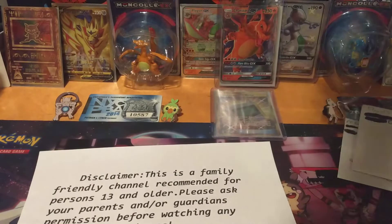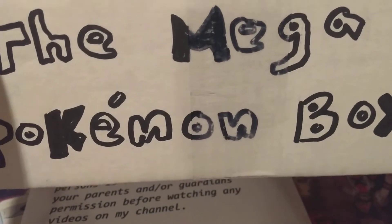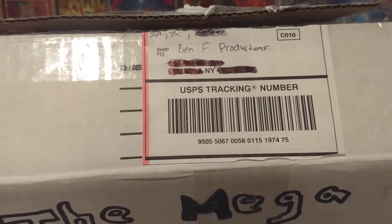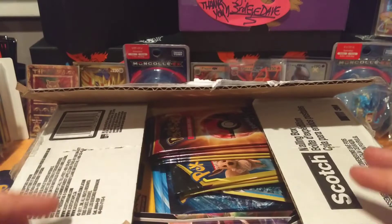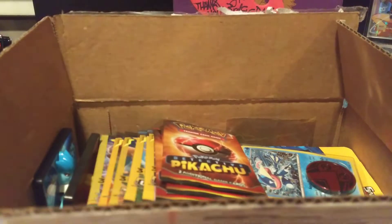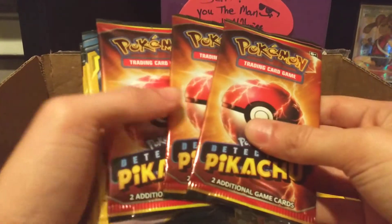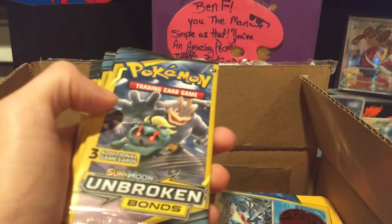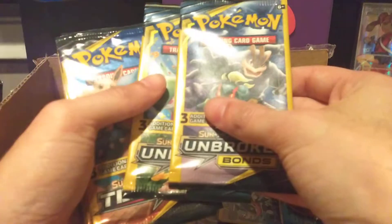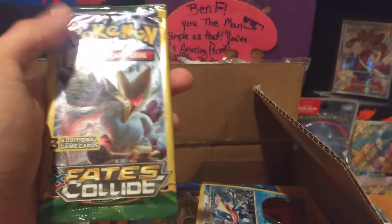Here comes the big stuff. We have the Mega Pokemon Box — it's chock full of goodies. We have three Detective Pikachu packs, three Unbroken Bonds, one Team Up, and a Fates Collide.